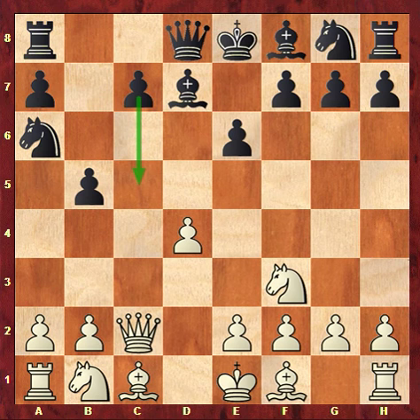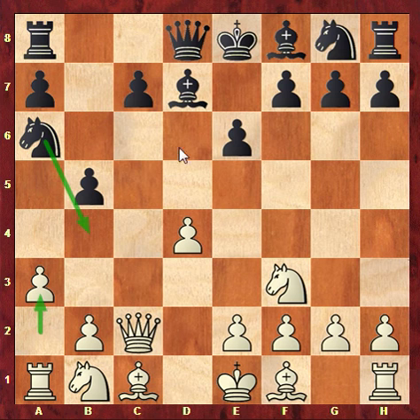Andanov played a3 — he wanted to prevent knight b4 or bishop b4 — but it's using up a tempo which maybe could have been used for development.